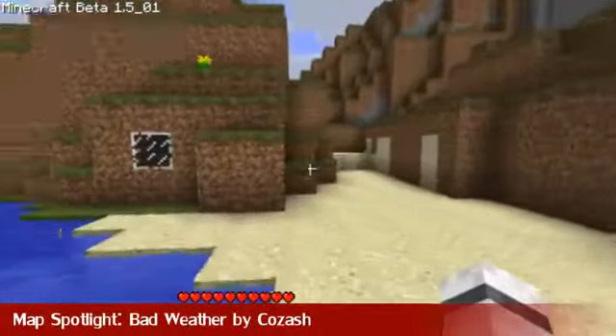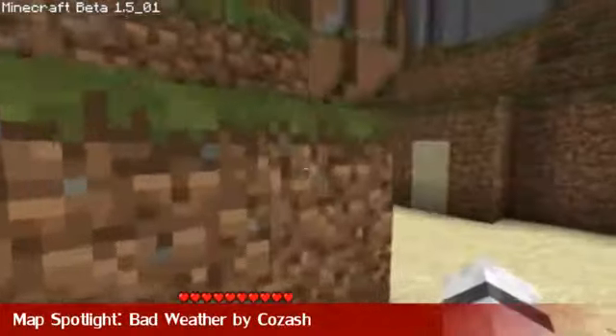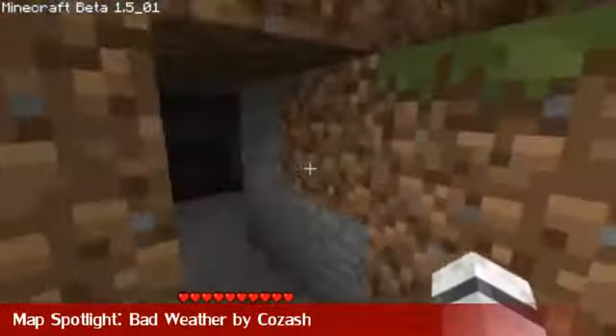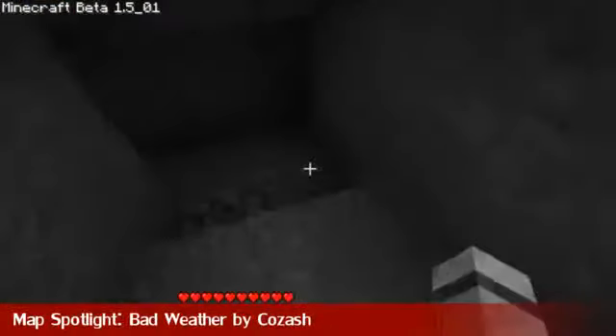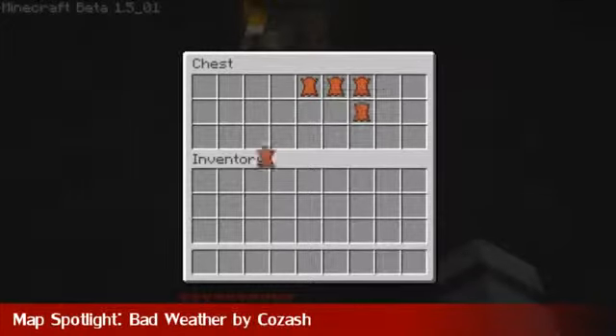The first obvious thing I see is the glass block on the side here, so there's probably a chest in there. I haven't played through a bit of this map, but I know for sure there's hidden chests, pressure pads, levers, and things like jumping puzzles for you to do on this map.